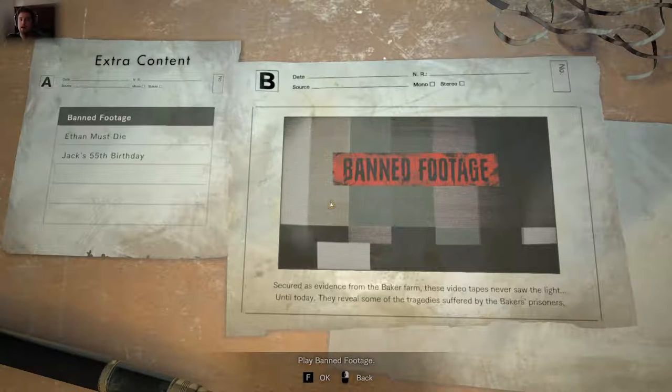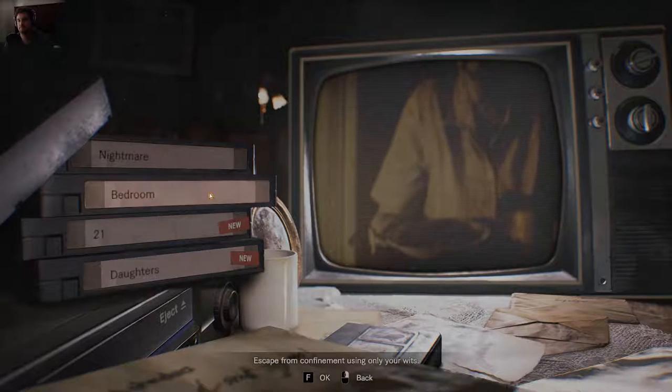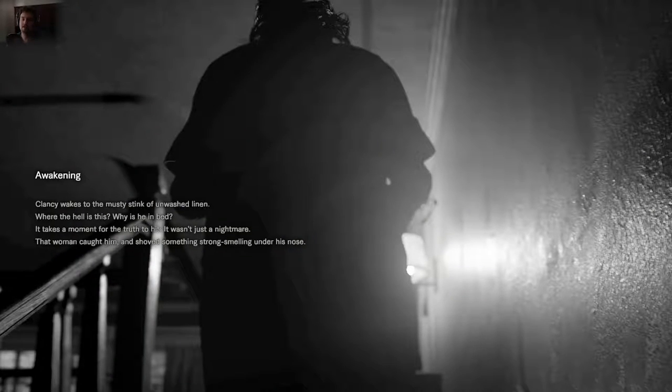So what we have now is me knowing exactly what goes down, and it's gonna be a different experience. So what I've decided to do is instead of just a first-time let's play — which I really wish it would be because that was my original intention — I'm gonna do a how-to on how to beat the bedroom sequence. I know exactly what to do now, so let's make this a lesson. This will be a tutorial on how to beat the bedroom DLC for Resident Evil 7.